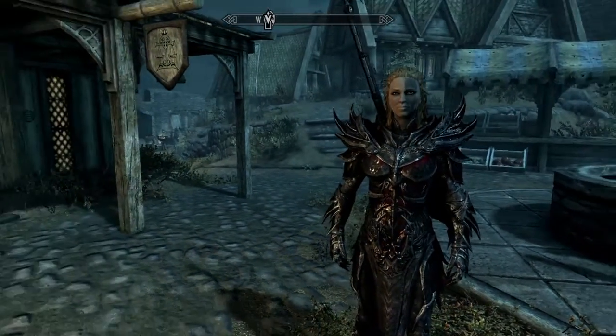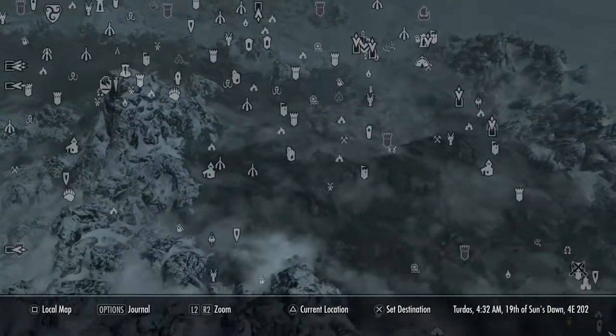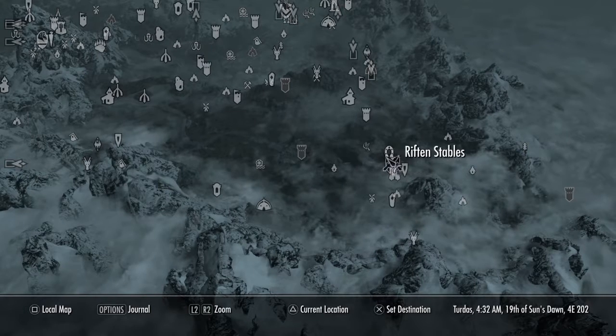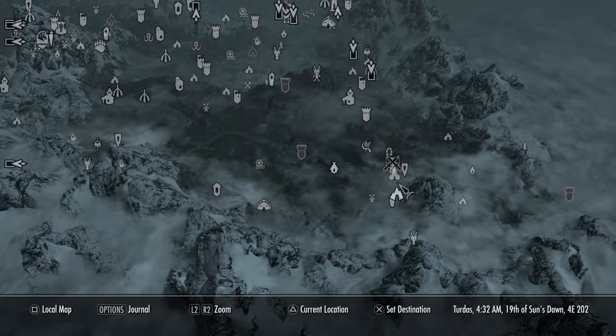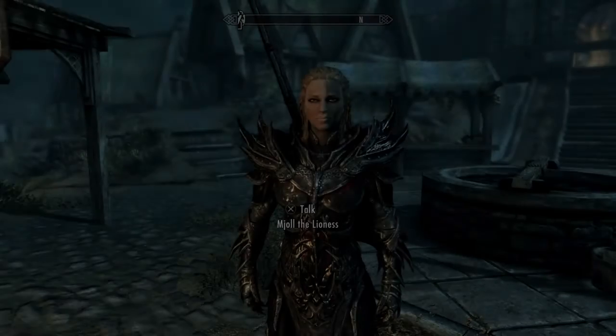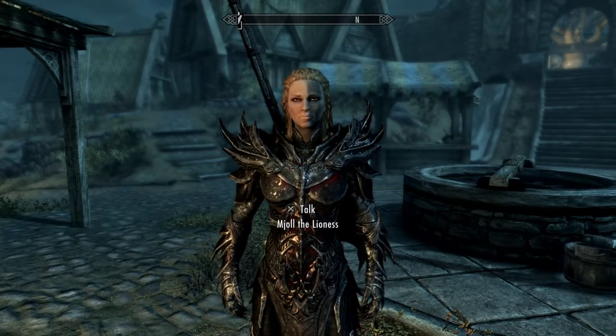So in order to get Grim's Ever, what you first want to do is travel to Riften. Like if you stop at a gate guard on your very first time, you don't have to get into all that, but once you're inside Riften, you'll run into this person right here — Mayol the Lioness, speaking to someone named Erra.